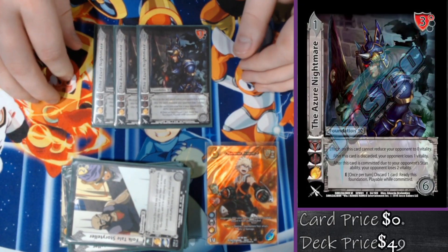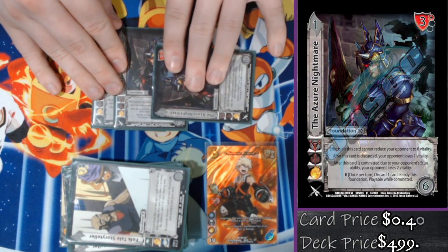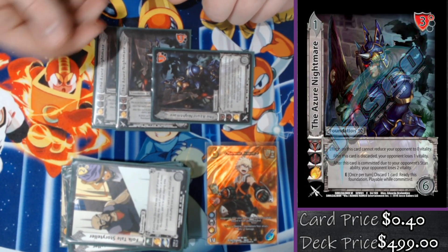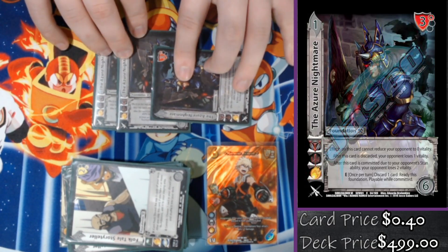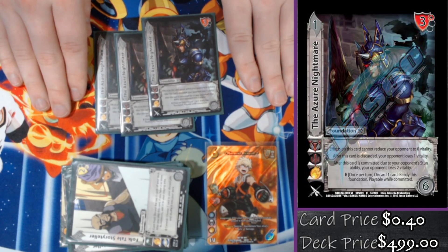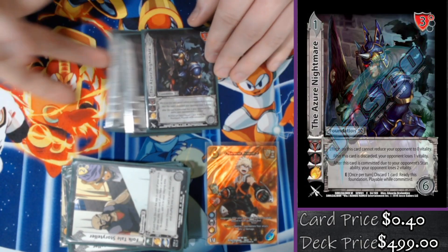We're playing three Azure Nightmare — kind of in the same vein as Folktale Storyteller. If I check poorly, I'll commit Azure Nightmare, discard one card I don't necessarily need — including possibly a Loser, burning them for two vitality — then ready Azure Nightmare back up and we are back in business.